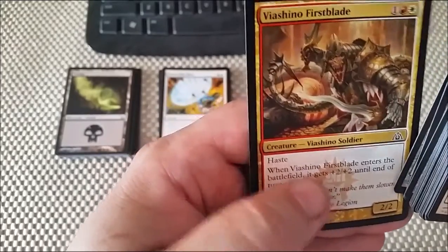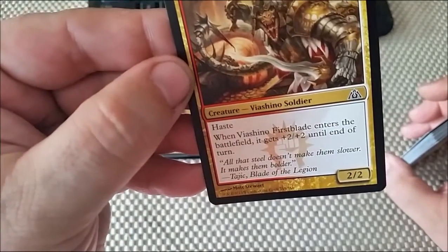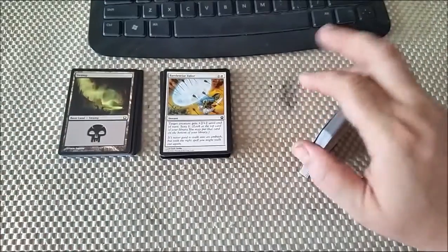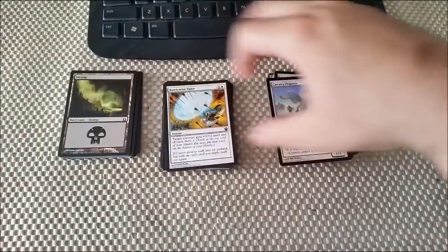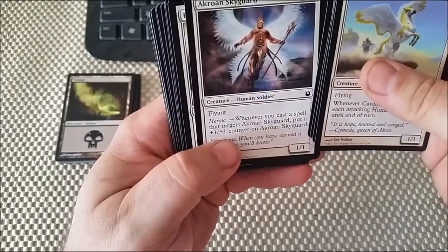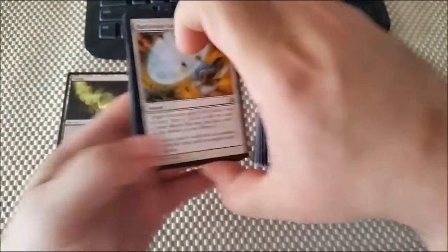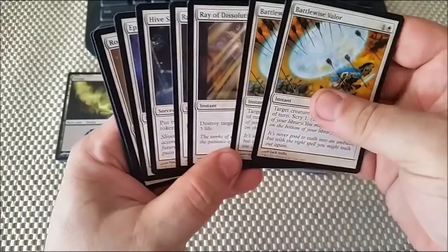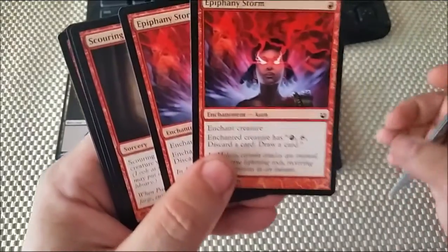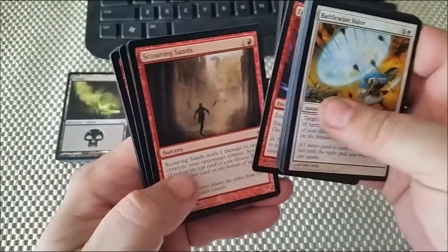This card helped me once — it's fairly easy to get out and it's a 4/4 creature with haste, so it's a good creature to get out on turn three or four. Some of these humans had the heroic ability, which gives them an extra boost whenever you put an enchantment on them. So I tried to get a few enchantments. I ended up with a fair amount of instants and a couple enchantments, and I tried to get some red. I didn't really want to use them, but I just used them for the enchantment to trigger the heroic ability out of the human cards.